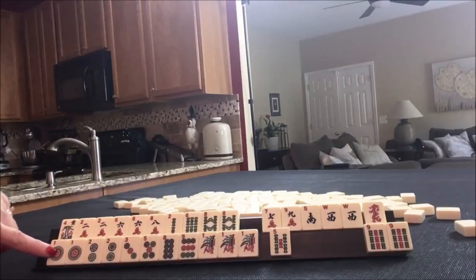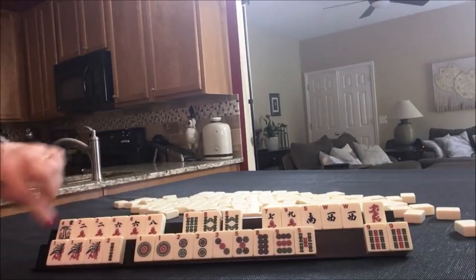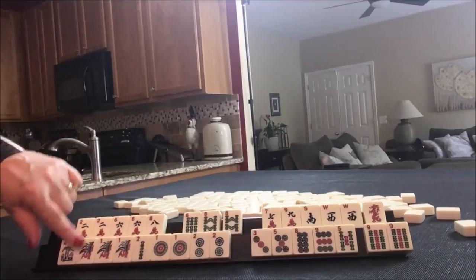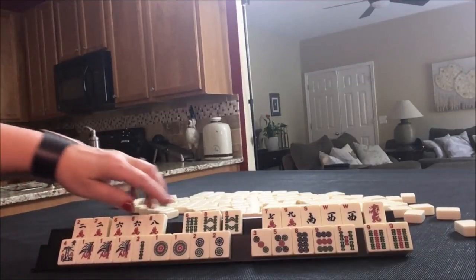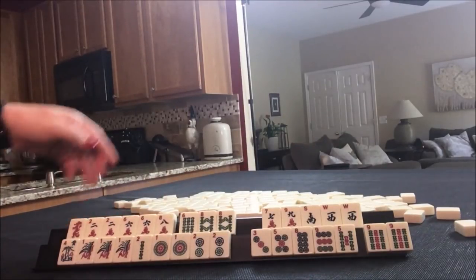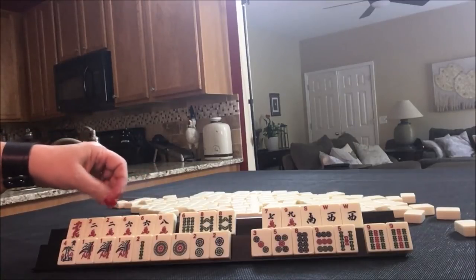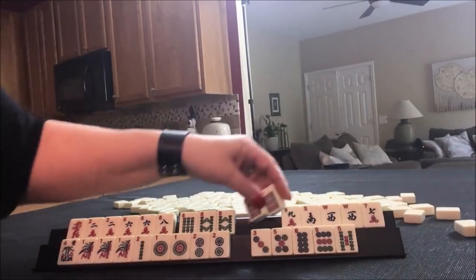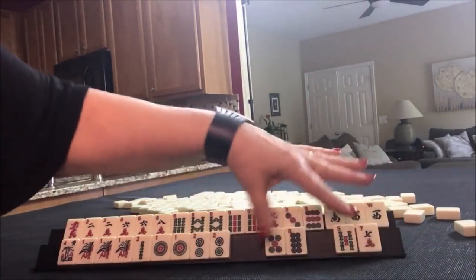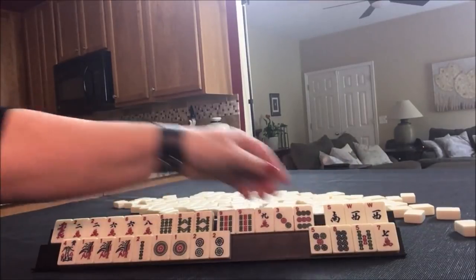And then down here, 1, 2, 1, 2, 1, 2 — concealed Pung hand. Two, four, six, eight. Maybe the 2, 4, 6, 8 with dragons. We could maybe do a 3, 6, 9 though. I think what I would do — we're in between 2, 4, 6, 8 and 3, 6, 9. Let's count.